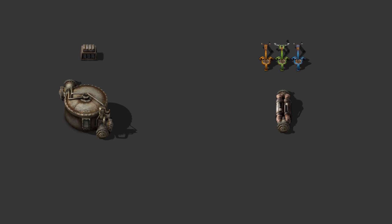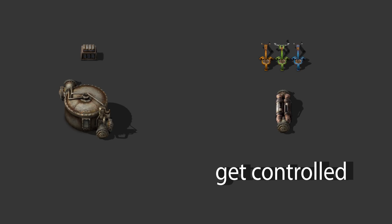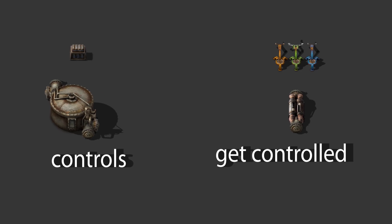Inserters and pumps can be controlled by the circuit network, meaning you can create a condition for each one, and when that condition is true they turn on and start working. Chests and liquid tanks, on the other hand, can put their current contents onto the circuit network, adding values for the different signals currently in the network.